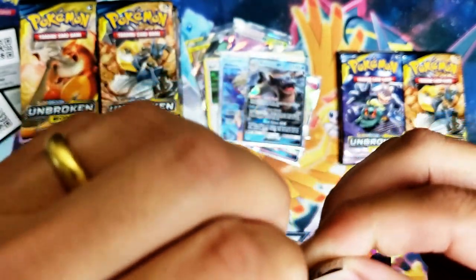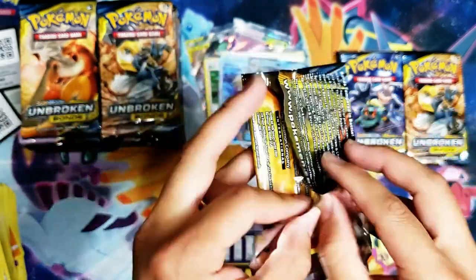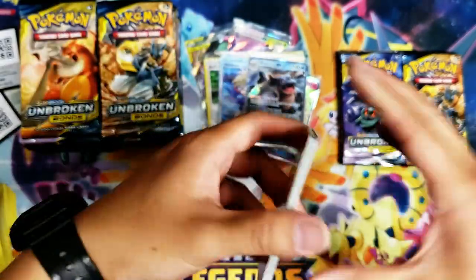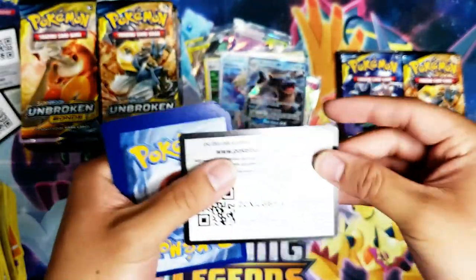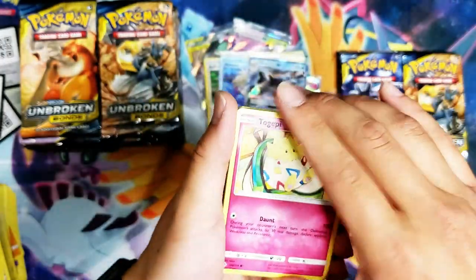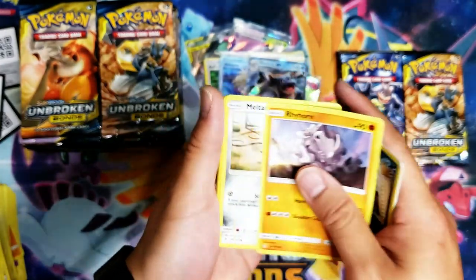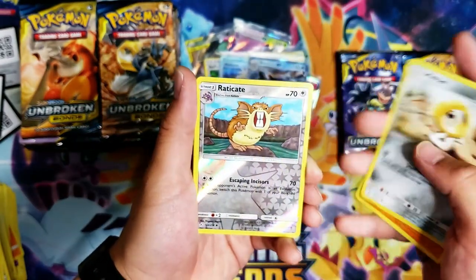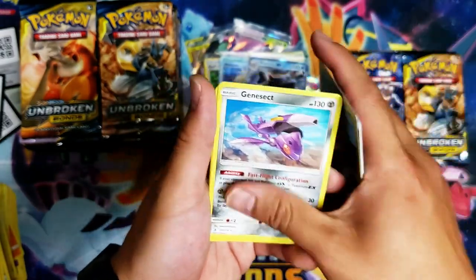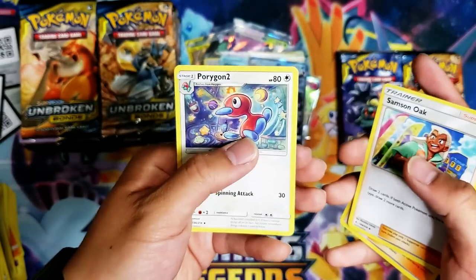I still can't believe I dropped that Blastoise — shame on me. Togepi, Pikachu, Murkrow, Rhyhorn, Meltan, Raticate — and a non-holo Genesect rare. Lieutenant Surge's Strategy, Samson Oak, Porygon 2.